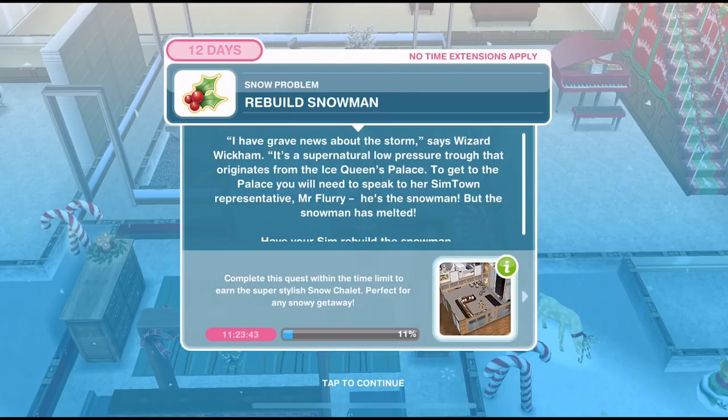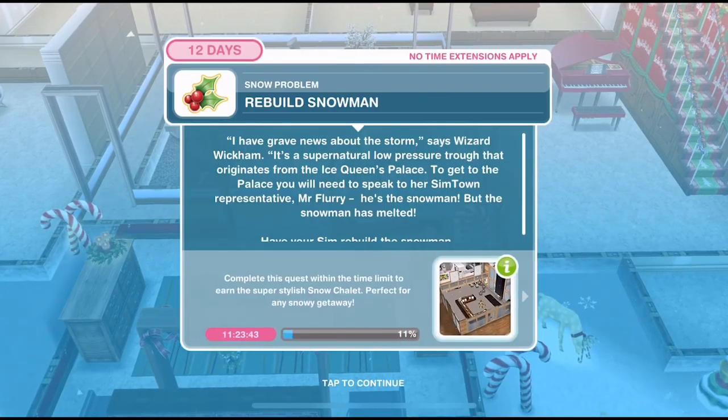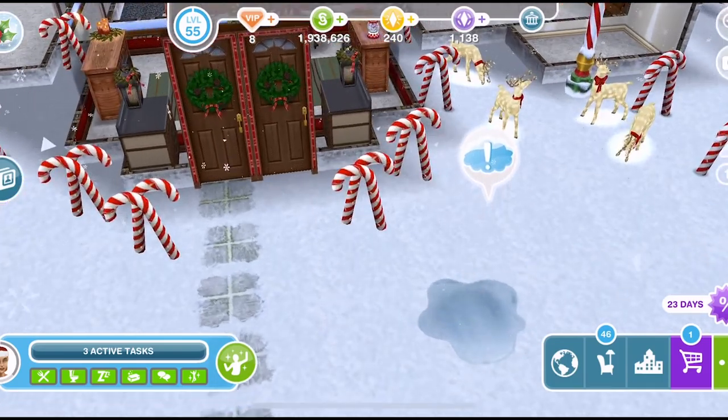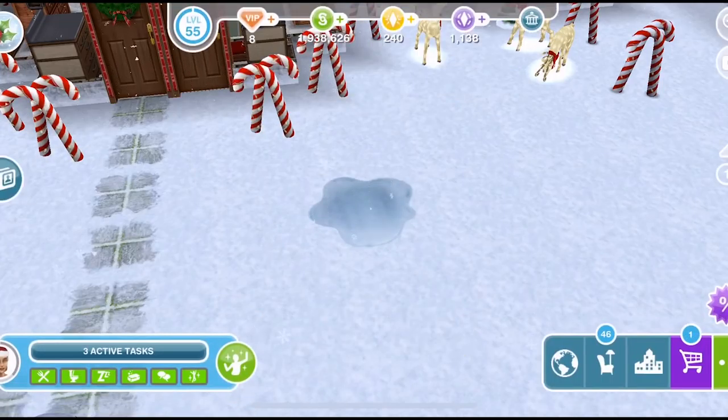Now we need to rebuild the snowman. Wizard Wickham says: 'I have grave news about the storm. It's a supernatural, low-pressure trough that originates from the Ice Queen's Palace. To get to the palace, you will need to speak to her Simtown representative, Mr. Flurry — he's the snowman. But the snowman has melted.' Have your Sim rebuild the snowman. Are we going to get to go back to the Ice Palace? I absolutely loved that palace — maybe last Christmas. We need to rebuild the snowman and that takes one hour.